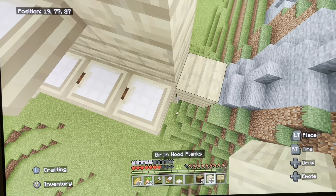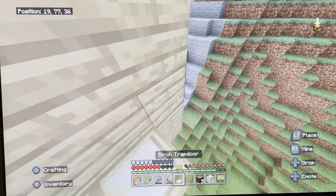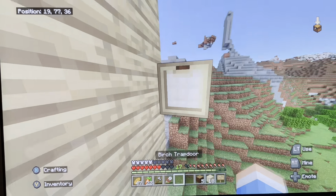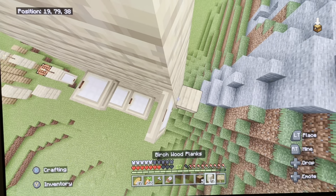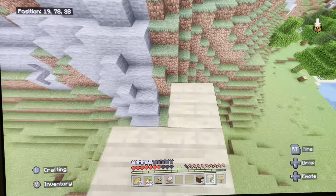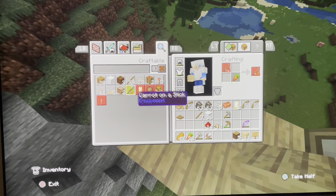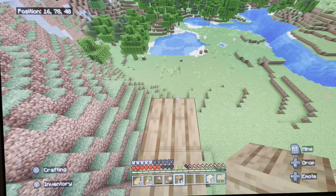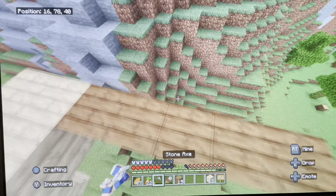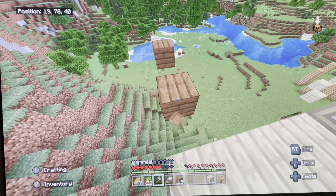Once you get to the end of the wall of a thousand trapdoors, then you'll be on the final stage, which will be the first stage. And I'm talking all four-block jumps here. This section will be the longest too.